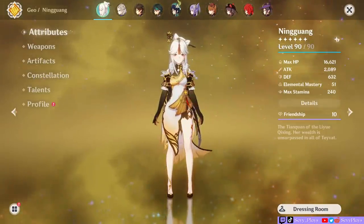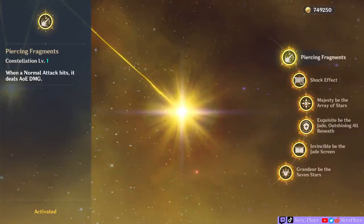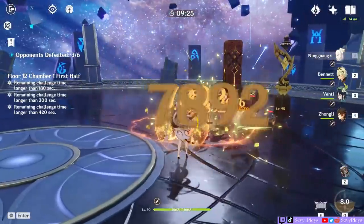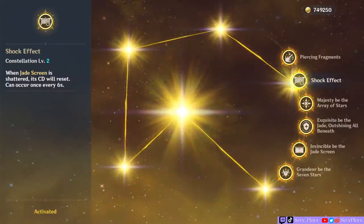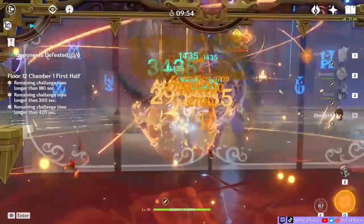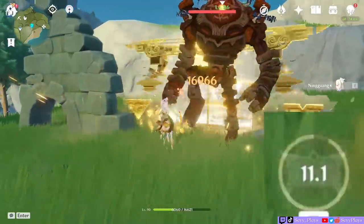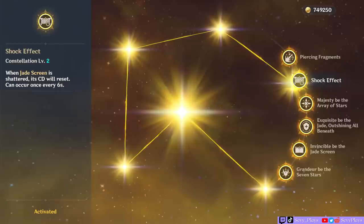Though her kit is decent at C0, she really shines with her constellations. C1 is a significant step to unlocking her potential as a main DPS since it gives her normal attacks AoE damage, but the enemies have to be really clumped together. It makes her great against mobs and even better if you have crowd-controlling characters like Venti or Mona. C2 resets the cooldown of her skill if the Jade Screen breaks, which benefits her in a few ways. It helps ensure that your Jade Screen is almost always up so your Geo characters can get the Geo buff reliably. It also lets her potentially deal skill damage twice in a row if the first Jade Screen was destroyed right away, or if you break it when casting her burst. Basically, C2 will ensure that your Jade Screen is up when you use her burst.